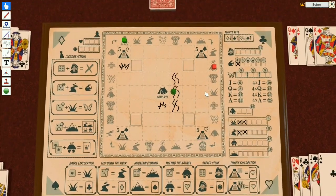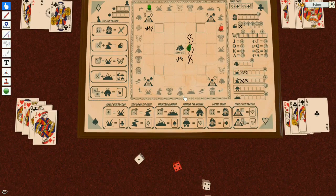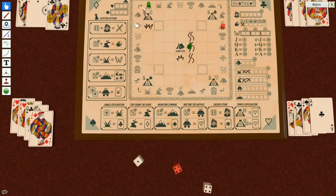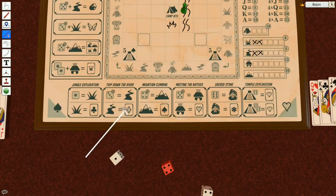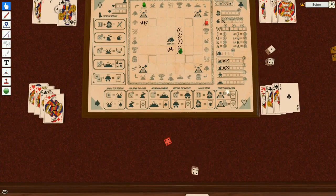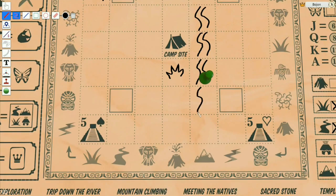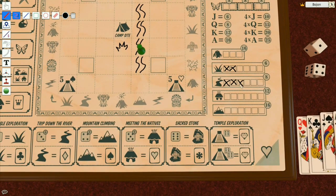I definitely want to draw some more rivers but I need to move for that. I'm going to use a one to move here, and use a four to draw a river — you can do that with three or more. Another river drawn here, so I'm filling the river track.